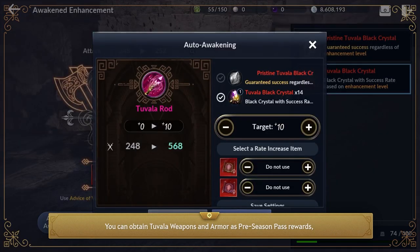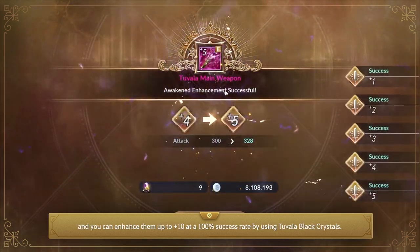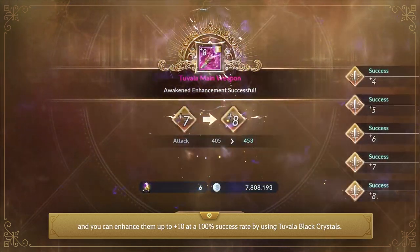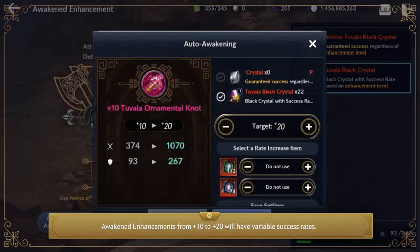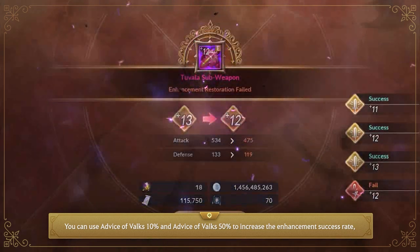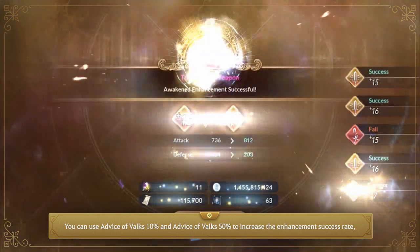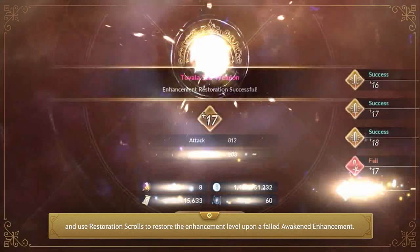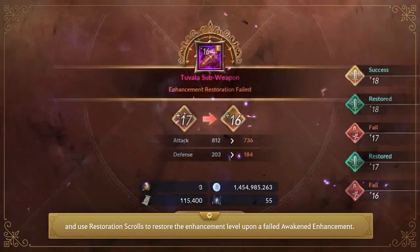You can obtain Tuvala weapons and armor as preseason pass rewards and enhance them up to plus 10 at a 100% success rate by using Tuvala Black Crystals. Awaken enhancements from plus 10 to plus 20 will have variable success rates. You can use Advice of Velks 10% and Advice of Velks 50% to increase the enhancement success rate, and use Restoration Scrolls to restore the enhancement level after a failed Awaken enhancement.